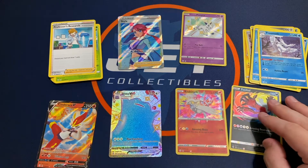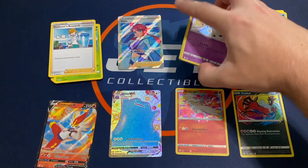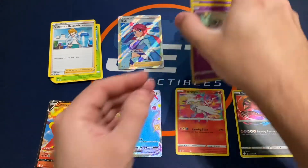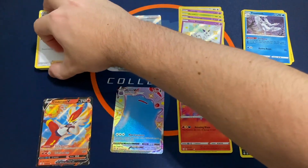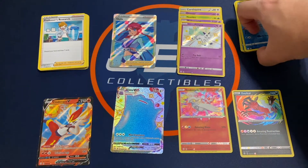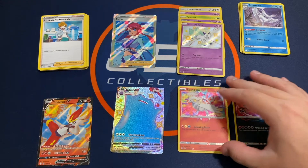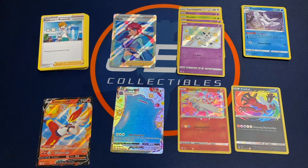Comment below guys — let me know, have you been able to pull any nice hits yourself from product? Have you been able to find any at your local forums or Targets? Now with these new rules, it seems like at least my Targets are saying three total items per person per day, so you can't get three of each thing. You might be able to start finding stuff more often now, so keep an eye out at your local Targets. Thanks for watching — subscribe, leave a thumbs up, and hope you have a great day.